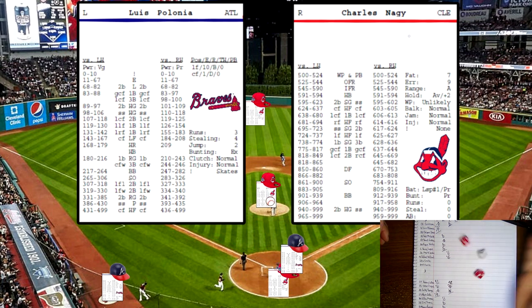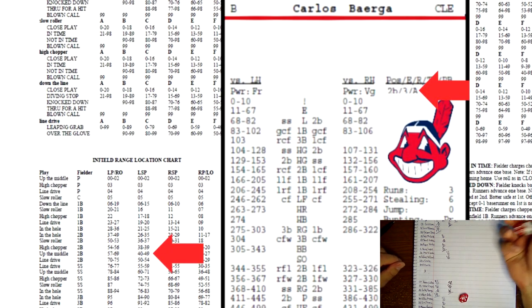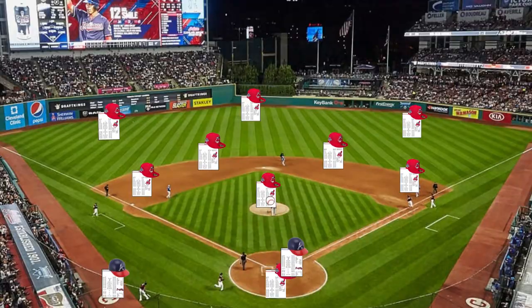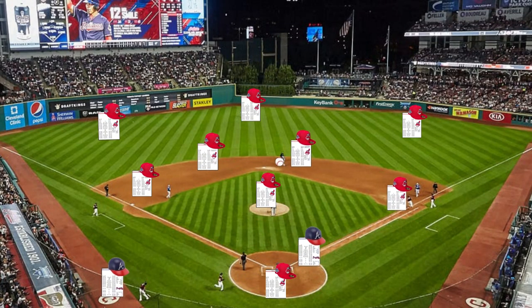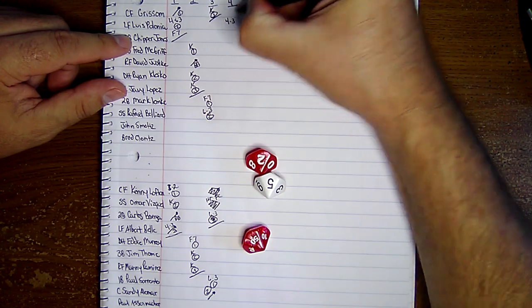Luis Polonia's up again — rolls a 560 off the pitcher card, a lefty. IFR, so we're on the infielder range chart. Polonia is a lefty, lefty spray hitter, 2 dice. Rolls a 41 — up the middle, second base — that's an A. Roll 2 dice, he rolls a 52 — a lunge and grab. The key says: fielder makes lunge and grab on a sharply hit ball, off-balance throw, just in time. Batter out at first — Polonia hits into a 4-3.